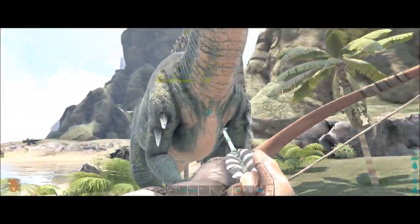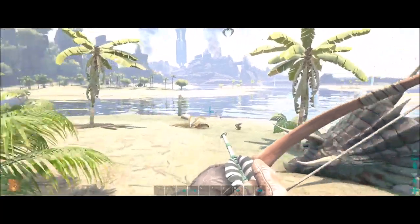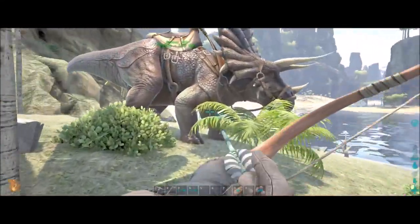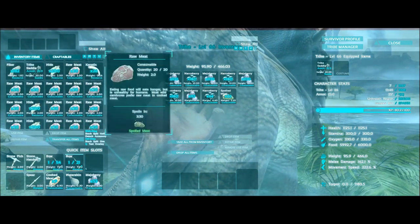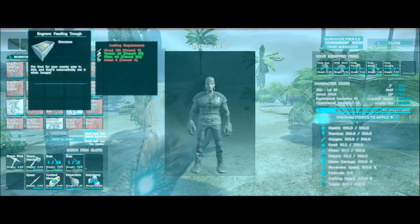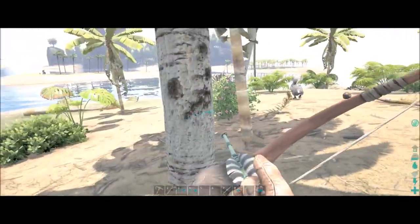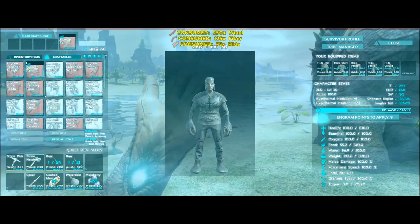There's a parasaur moving around over here — ooh, level 90, not too bad. Of course I really need more tranq arrows which means I need spoiled meat — that's the biggest issue. My biggest problem is spoiling meat, and getting the feeding trough will help speed that up. To craft the raft we need wood, easy to get. The feeding trough needs 8 raw metal so I probably won't do that right now. I'll go ahead and craft the raft while waiting for the trike to deplete some food.